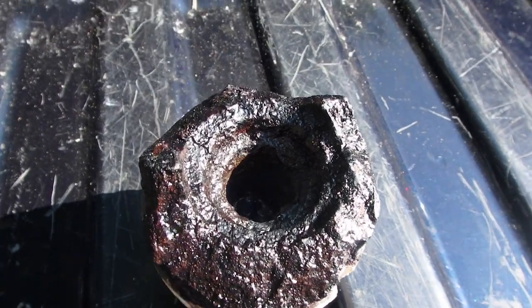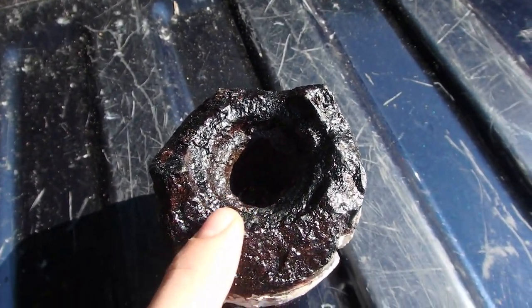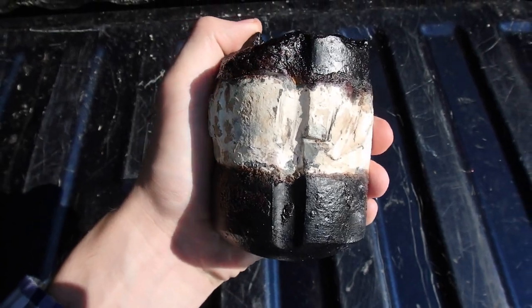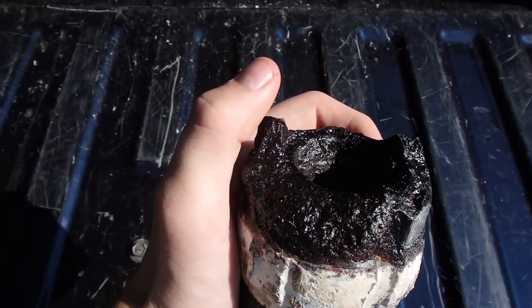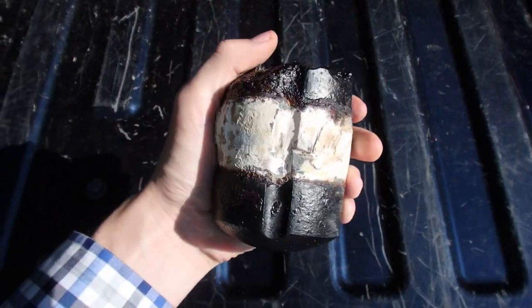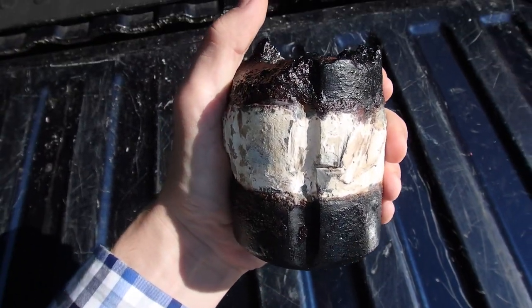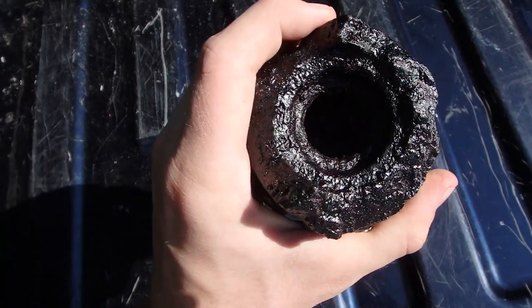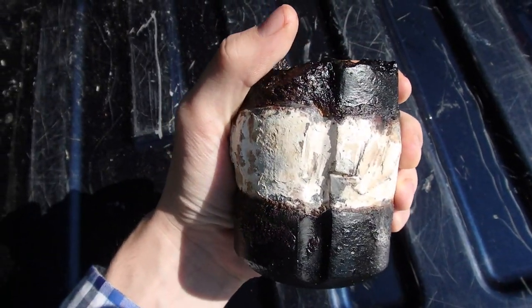Are you ready to see how the shell turned out? I finally got it out of electrolysis and put some Gimpler's rust converter on it — it looks great. Check it out, there it is, all cleaned up. You can see there's a little bit of rust converter still drying on the inside, but the process is complete. I preserved the sabot in the middle as well, and you can see the flame grooves for when it was fired out of the cannon. The top part exploded — this is where it had the case shot and the fuse was there as well, along with the bursting charge. Overall it's a great piece of history.